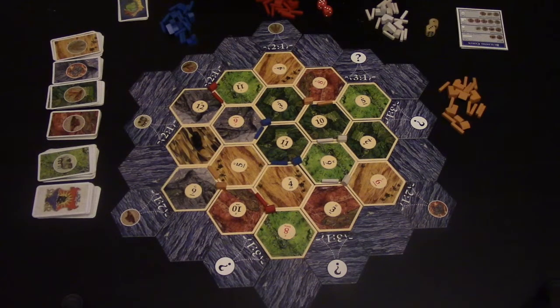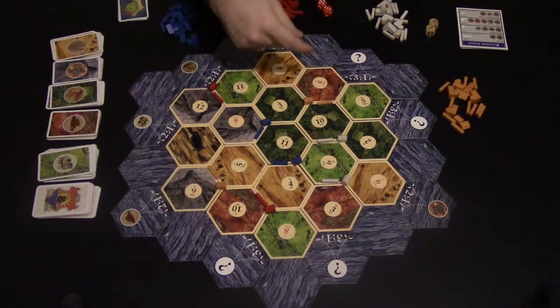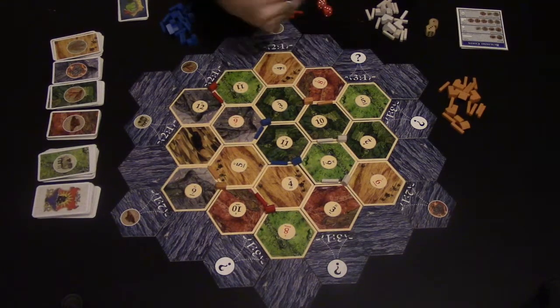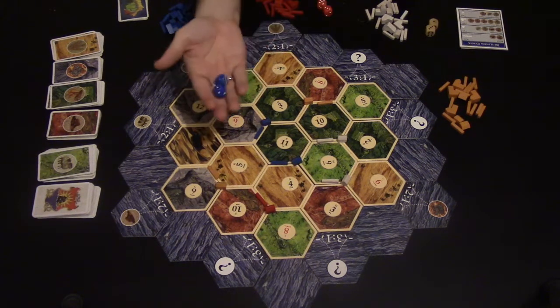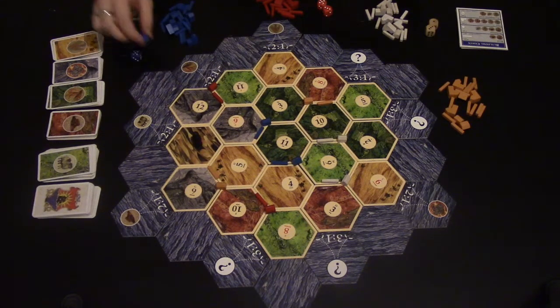A turn in Settlers of Catan consists of four phases. The first phase is rolling the dice. The second phase is collecting resources. The third phase is trading, and the fourth phase is building or playing development cards. So let's say it's blue's go — he's got his two dice and he's going to roll them. Let's say he rolls a six.